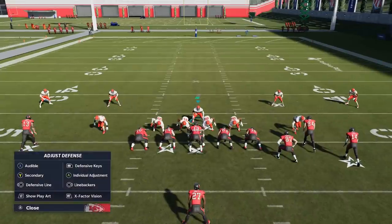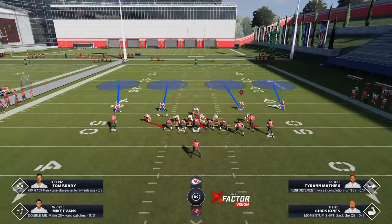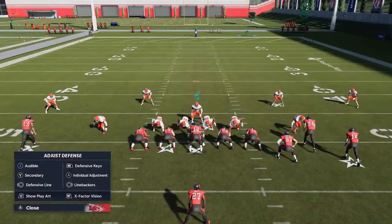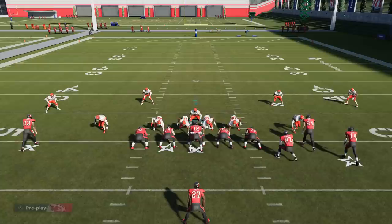This is how I make it a really fast blitz. I have two different ways to run it. If they don't have a lot of receivers, I can user one of these DBs — sometimes I'll user the safety on this side because there's only one receiver over there and three receivers on the other side. I can borrow this guy and play more middle linebacker, or if there's a lot of receivers, I can user this guy, come down into the gap, and then back away and get into coverage. Essentially I have five or six guys coming in.